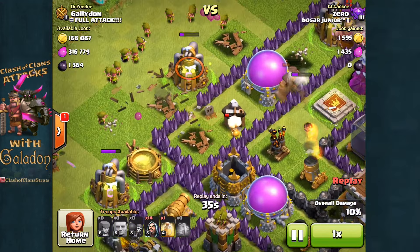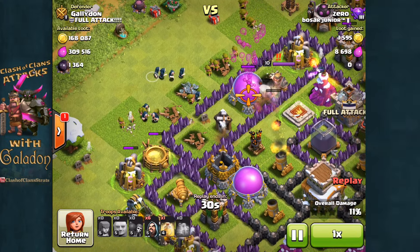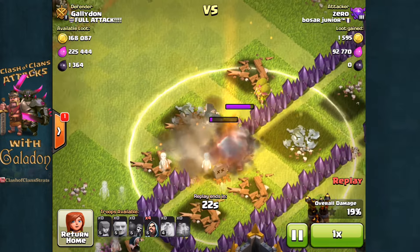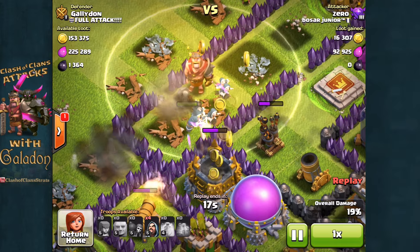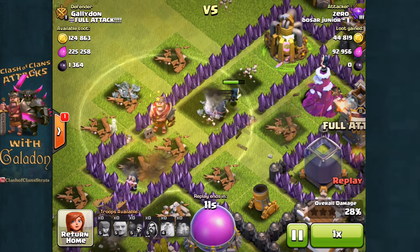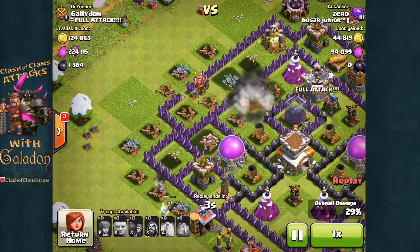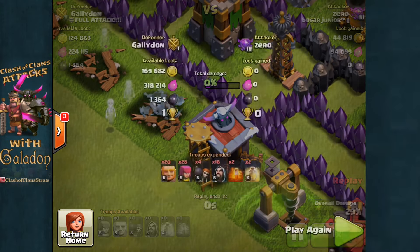All the giants are down, and then the archers and wizards move in. I keep coming back to economy: you've got to make sure you're profiting more than you spend while farming, and you need to consider how long armies take to train. Boosted wizards are expensive and not that effective when they're not protected by a giant. The wizards hit a giant bomb — goodbye — the wizards are down, and so is this attack. I only lost about 140 in loot and not a single drop of dark elixir.